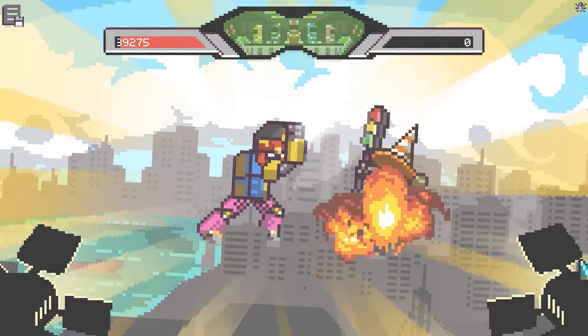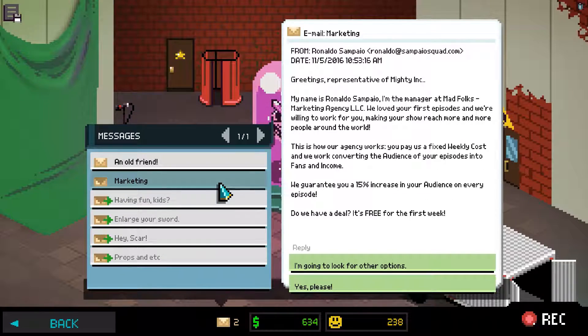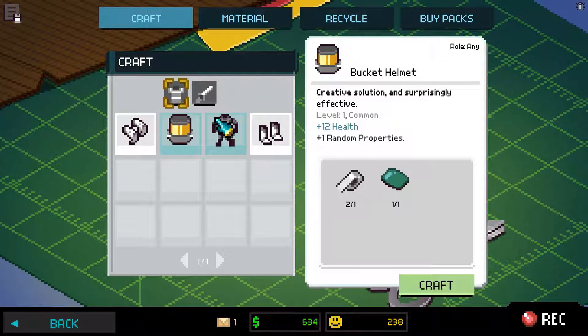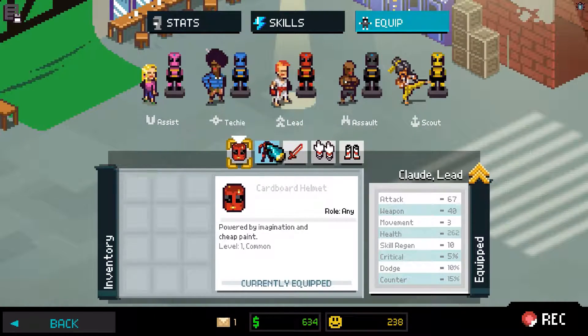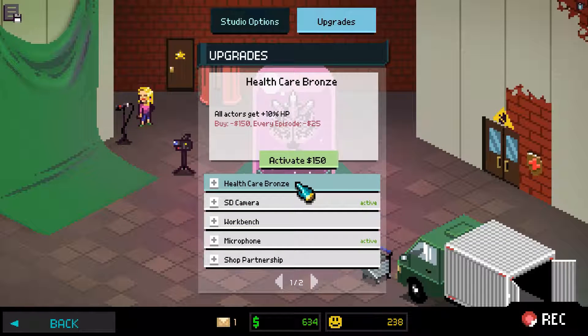In between recording episodes, you have to manage your studio operations, including replying to email messages from marketing firms, fan mail, and even threats from your former employer. You have access to a shop where you can buy additional props for your actors, a crafting menu in which materials dropped from enemies can be used to craft new props, a marketing page in which you have to manage your choice of agency as well as the various perks, a tab to manage your actor's equipment and skills, and most importantly a studio tab. Here, you can purchase various upgrades such as additional studio lights, health insurance, microphone upgrades, etc., all of which confer benefits to your setup.